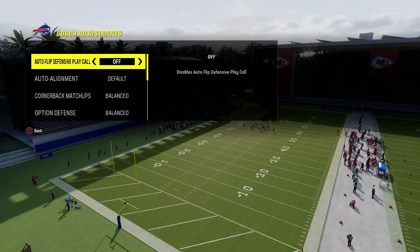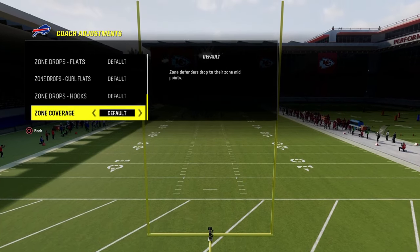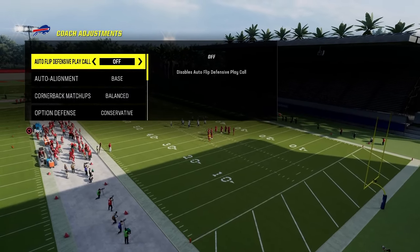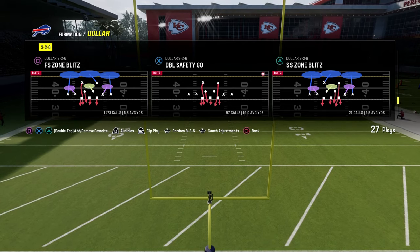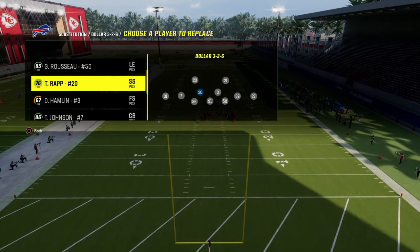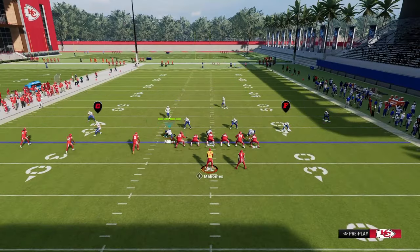If you want, feel free to set a 20-yard curl flat for the first style of defense. We'll also show you a match-style defense that is really good for defending Trips. Our base call is going to be Free Safety Zone Blitz, which is the defense we'll do most of our adjusting out of. If you're in regs, make sure you have safeties at linebacker. If you're in MUT, you want Lurk Artist linebackers — Lurk Artist everywhere you can get it. Lurk Artist is the best ability in the game in my opinion.